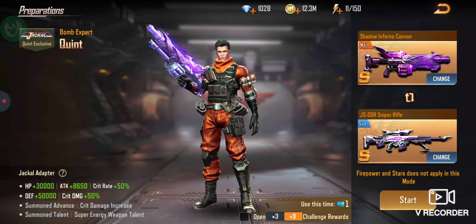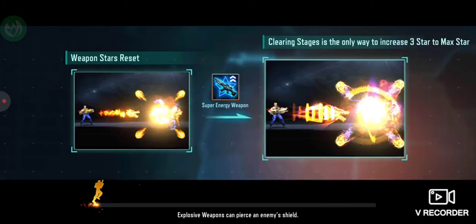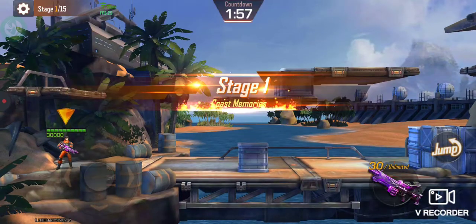I recommend Shadow Inferno and JSDSR sniper rifle. Both have good penetration. Pierce. I have a glitch so my secondary gun does not show up. Let's see if it shifts it. It has not.